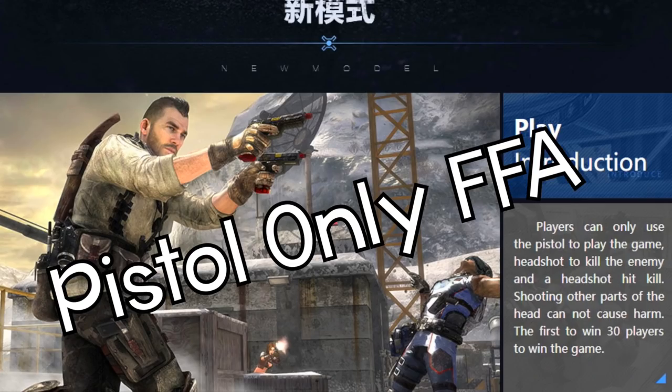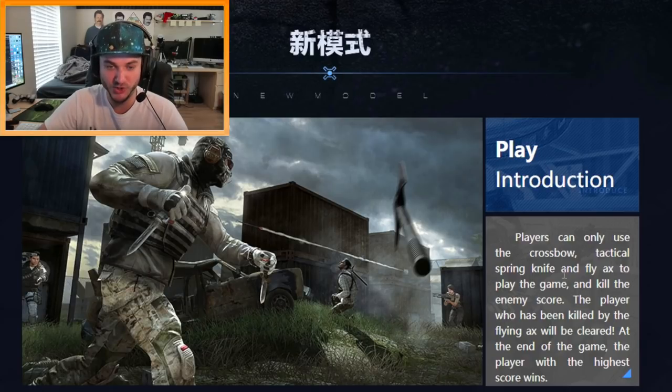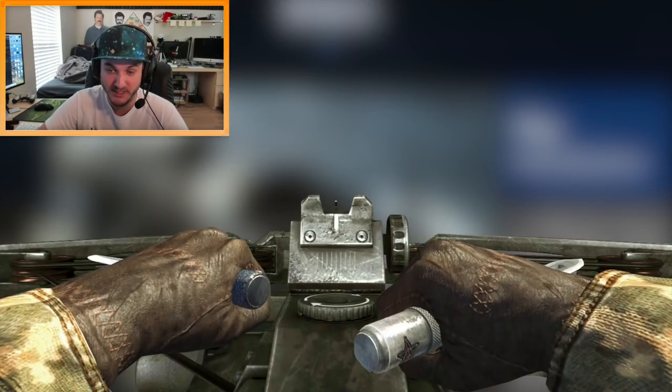It's sniper-only free-for-all, pistol-only free-for-all — this is 'one in the chamber.' And original war — this is crossbow, ballistic knife, and throwing knife only. That actually sounds pretty cool, that actually looks pretty cool.